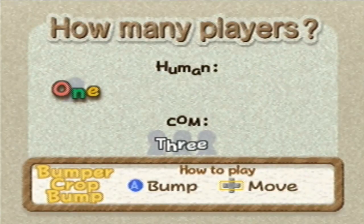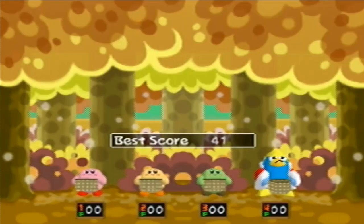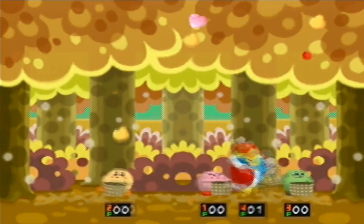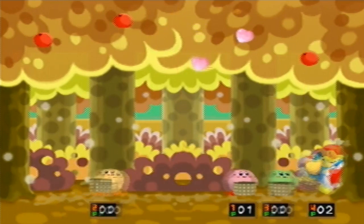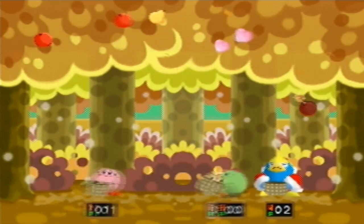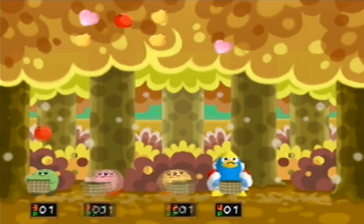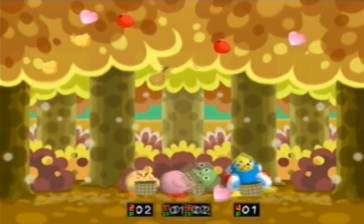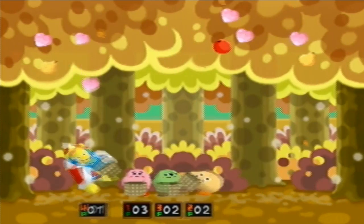Alright, so Bumper Crop Bump - let's do a different intensity. This is what normal mode looks like: it's more of an autumn scenescape. The fruits spawn where you can't just see them readily - they're not all there at once like in the beginning. And there are also bombs now, so you definitely don't want to catch the bombs or it'll reset your score. That's kind of the idea behind normal mode - harder to track the fruit and you've got to avoid bombs.